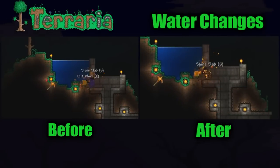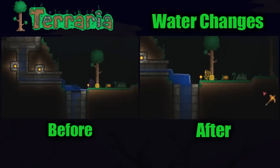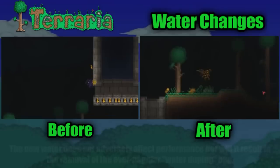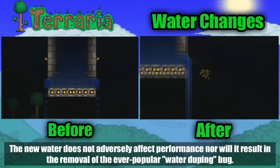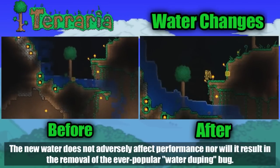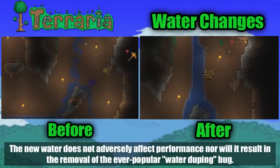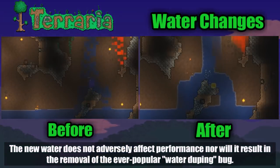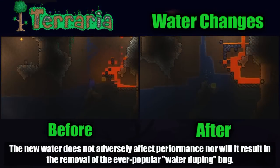Something I'm very much looking forward to in the 1.3 update are the water changes. If you take a look at the water flow on the left it's very blocky, very slow, and looks sort of broken. The water flow on the right — what's about to occur — is much more dynamic, more natural and organic, and it just looks awesome. It's also going to show lava flow, which looks awesome as well. The new water does not adversely affect performance, nor will it result in the removal of the ever-popular water duping bug, so you have nothing to worry about.